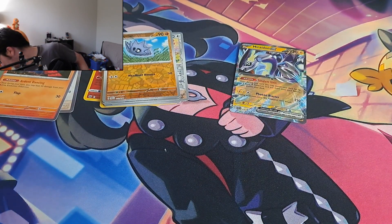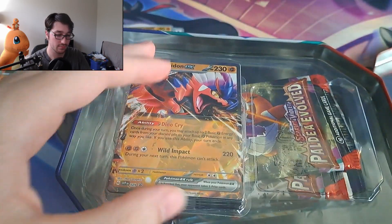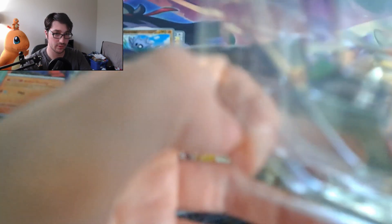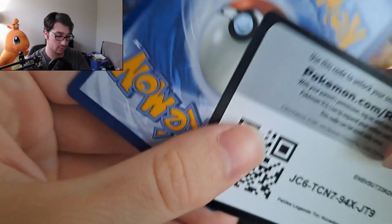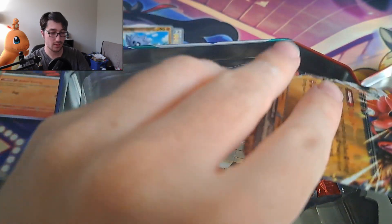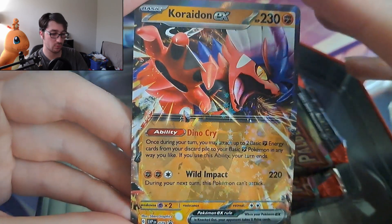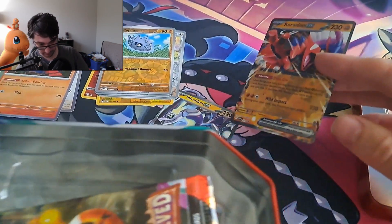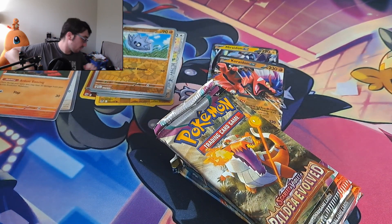No big pulls out of the Mariodon tin, besides the Mariodon promo itself. So we're going to get straight into the next tin — the Cariodon. These tins are very nice. I do like the art they have on the sides. Taking a look at the art of this Cariodon EX, it's pretty cool — I do like this art. I'll have Cariodon chill with its bro Mariodon. And we'll get our five packs ready.